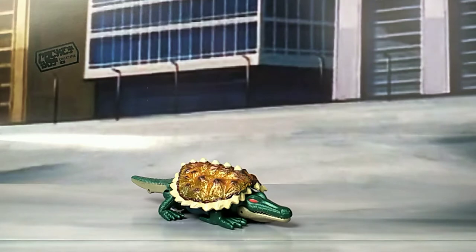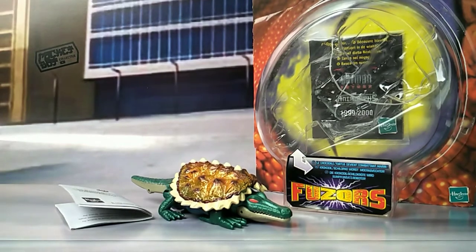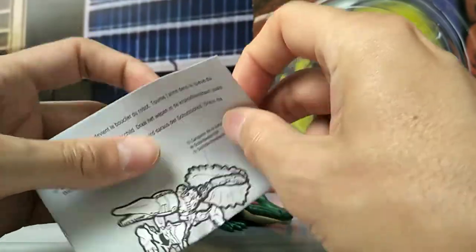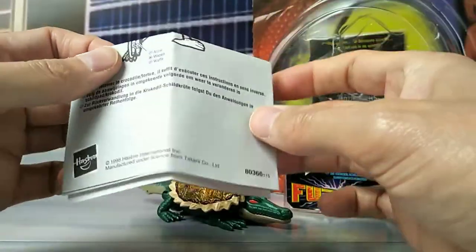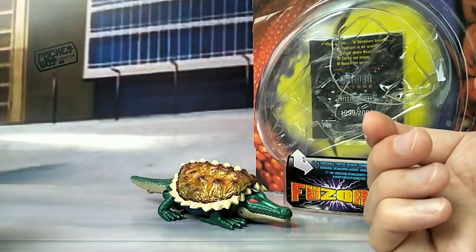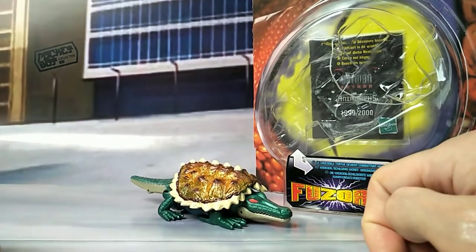But before we have a look at him, let's see what he comes with. Terragator comes in this blister bubble box, part of the Fusors line. He has a set of instructions — really simple, not much to it. He is a basic class figure, which is comparative to modern-day Legend class and Core class figures. Bear in mind, this toy is 20-plus years old.